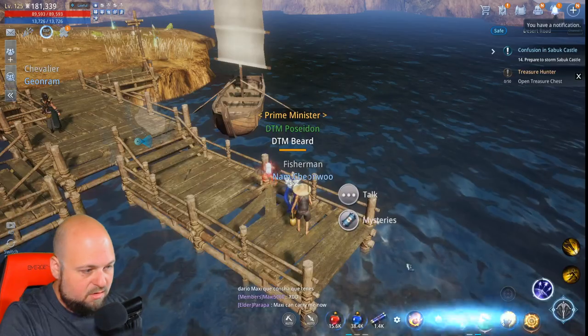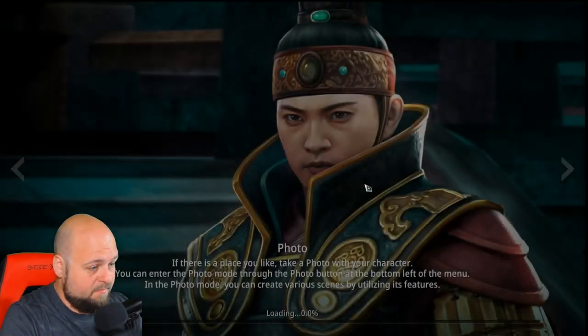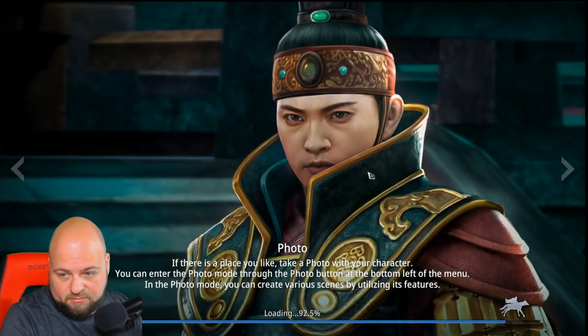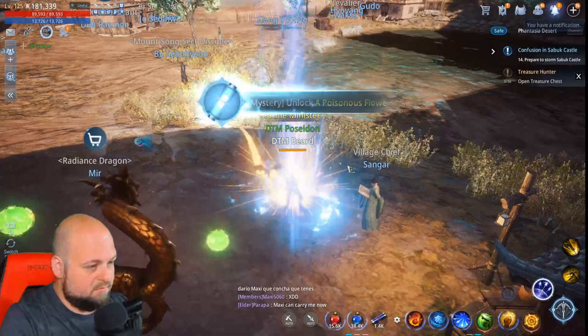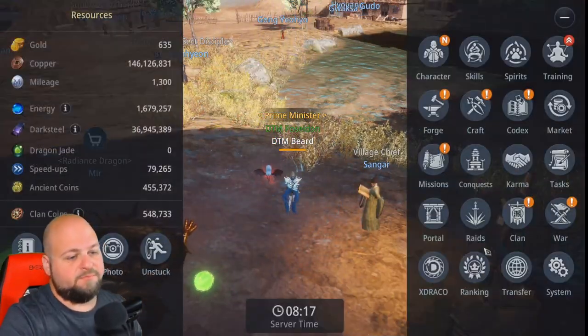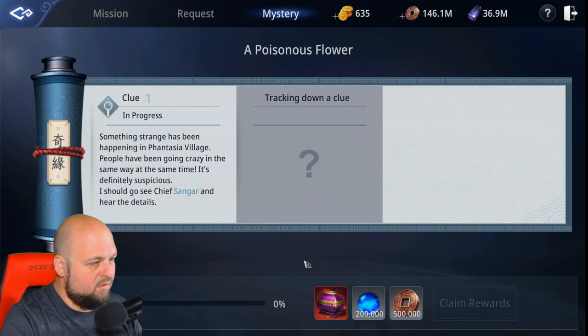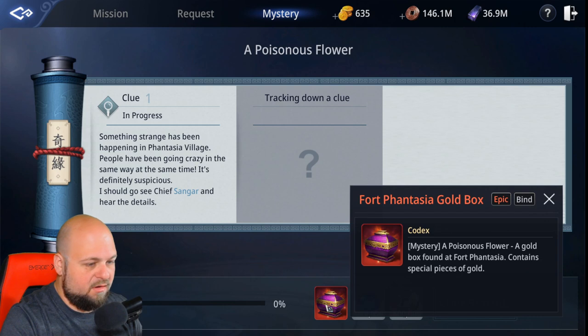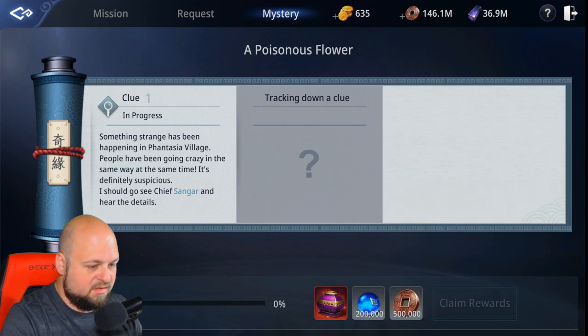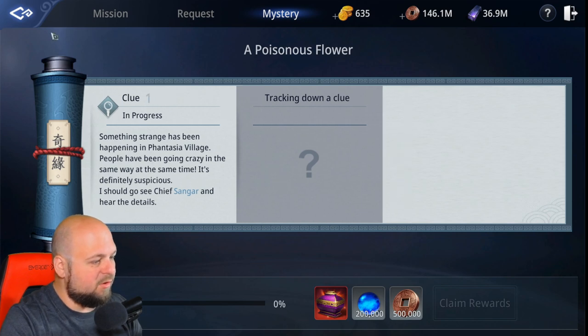Here we go — Sangar is back in Fantasia Desert. And here we go: we have unlocked the mystery! We now have the scroll — 'A Poisonous Flower.' Oh, that's the item for the codex.